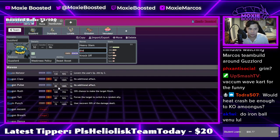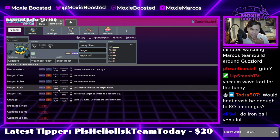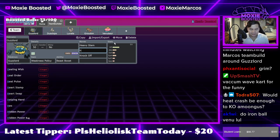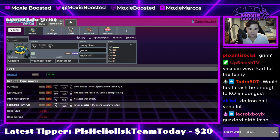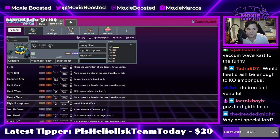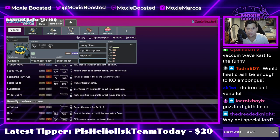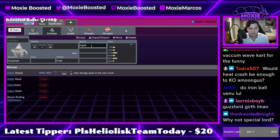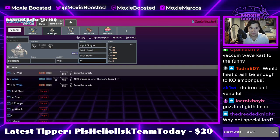What dragon moves do you get? Do we even run a dragon move? I don't even know if I want to run a dragon move. Heavy Slam, Knock Off. I definitely want High Horsepower. I could run Earthquake, but High Horsepower is definitely the best option. Do I want Protect? We'll come back to that. I definitely want Nightshade, Brick Break, Trick Room, and Will-O-Wisp.